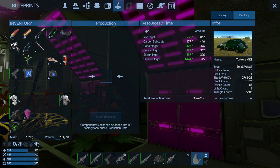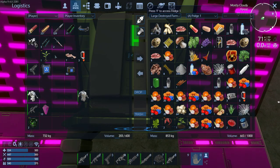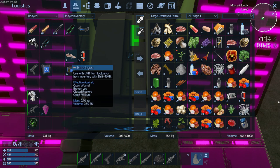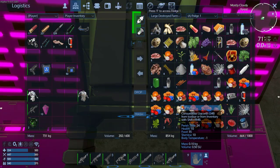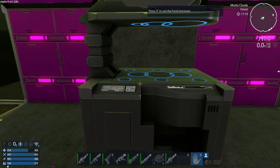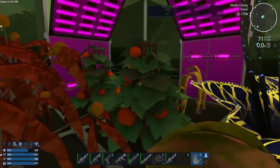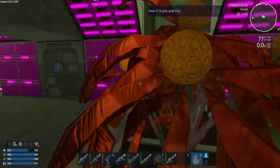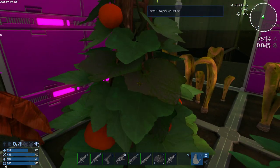We can always expand the cargo capabilities as needed. I got a bunch of foodstuffs being crafted because we have an overabundance of fruits and veggies. So making a whole bunch of fruit and veggie juice — that's just going to use up some of the stuff that we got. These space oranges, and then the pumpkins.